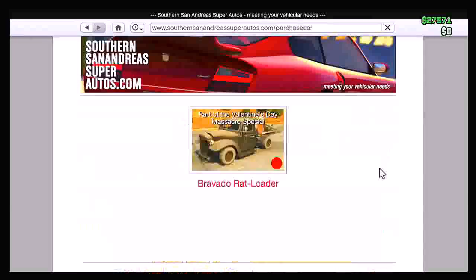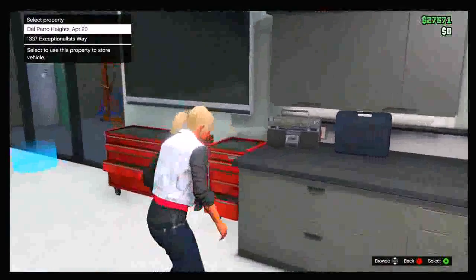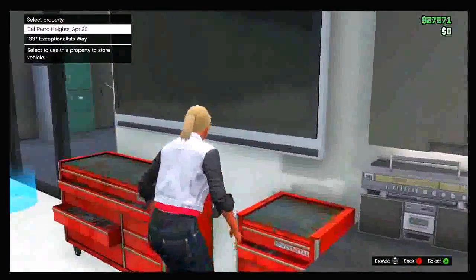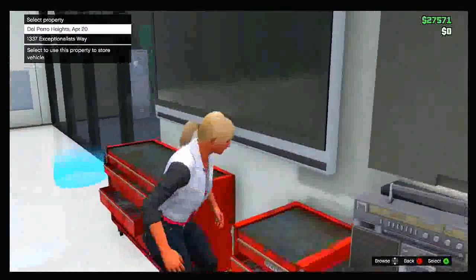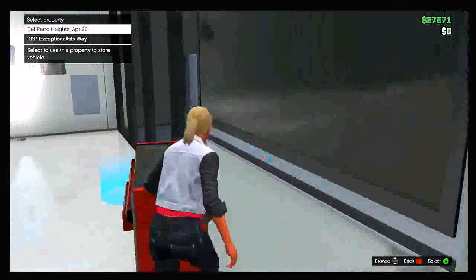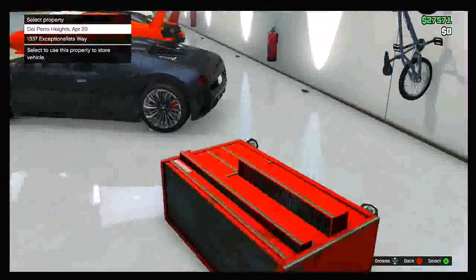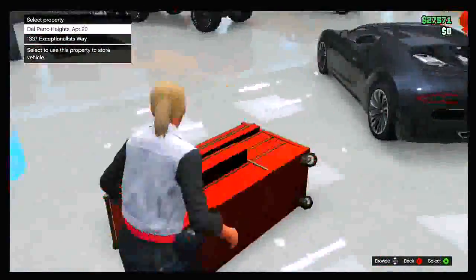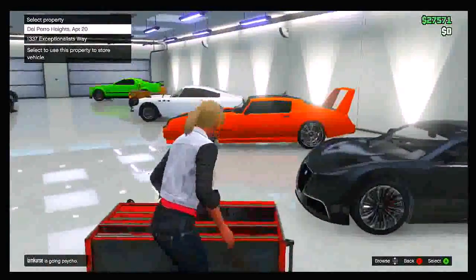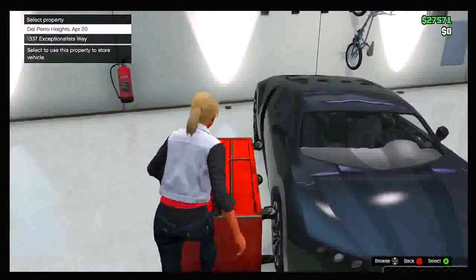Do not worry — you are not actually buying the vehicle. You just want to get it to the select property screen. From there, enter stealth mode by pushing in both analog sticks and your character will slouch. While your character is slouched, push against the red table until it pops out. Then keep pushing against it and try to control where it goes until you get it all the way around the back of the car you want to duplicate.